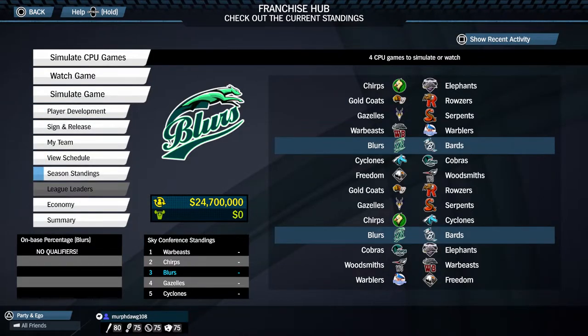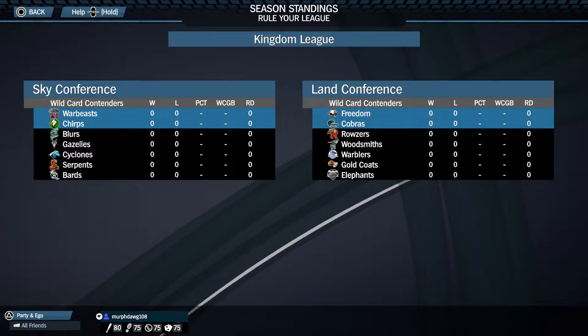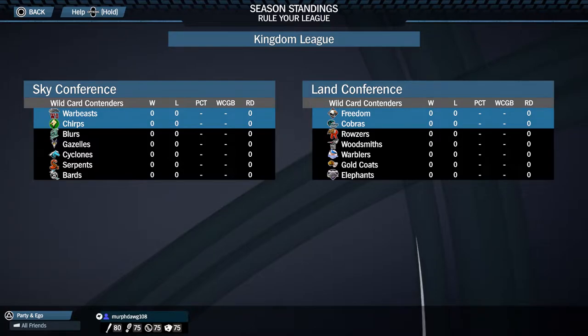Let's look at the league. This is the Kingdom League — I named it that because these teams are basically all based off of animals; almost all the logos are off of certain types of animals. There are two conferences, no divisions. I call them the Sky Conference and the Land Conference.